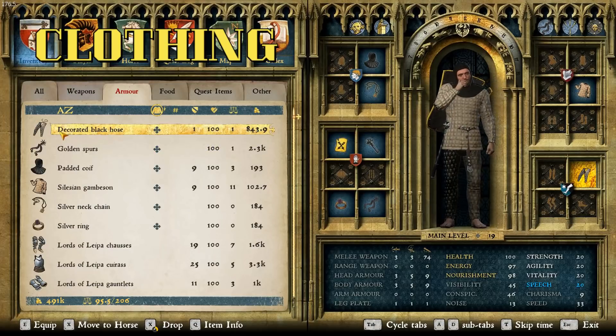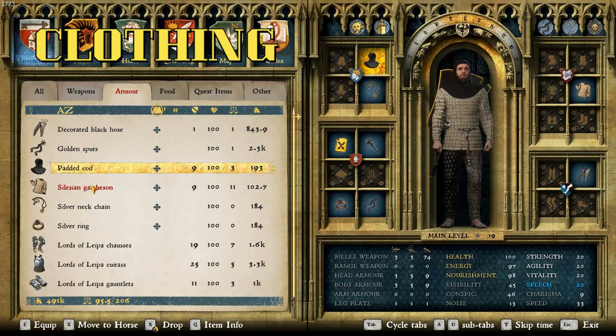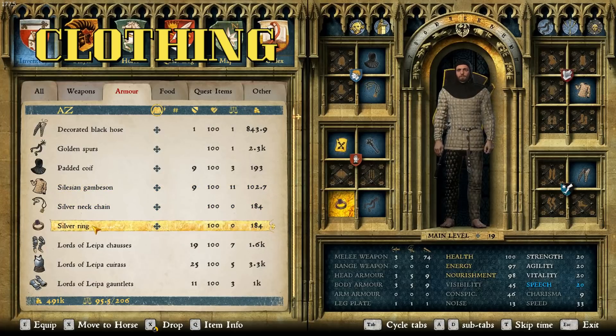Here for clothing, we have the decorated black hose, the golden spurs, the padded coif, the Silesian Gamsen, a silver neck chain, and a silver ring.